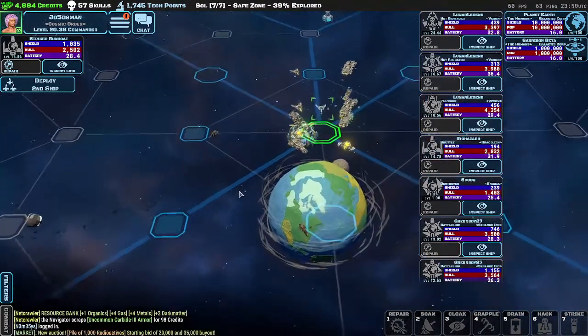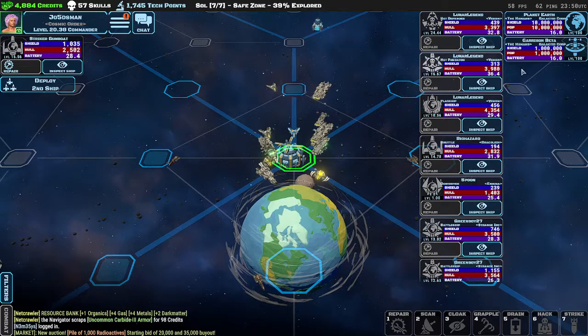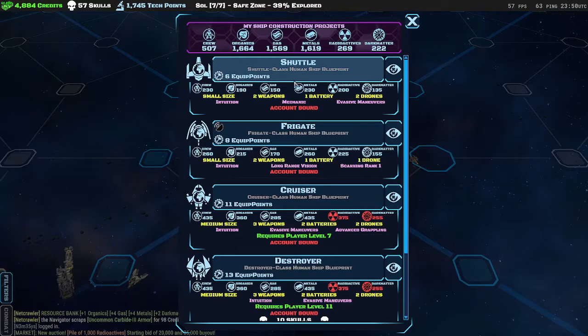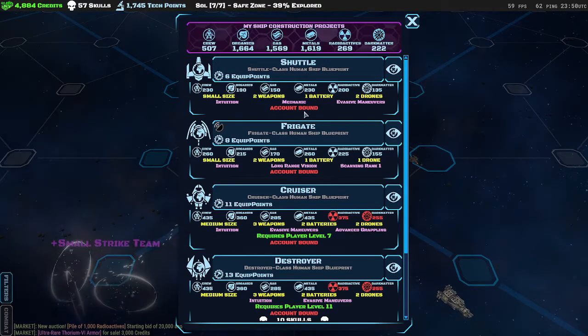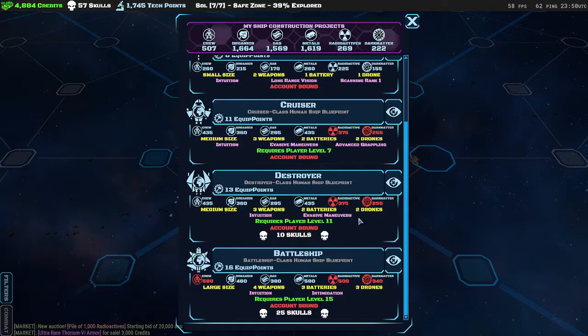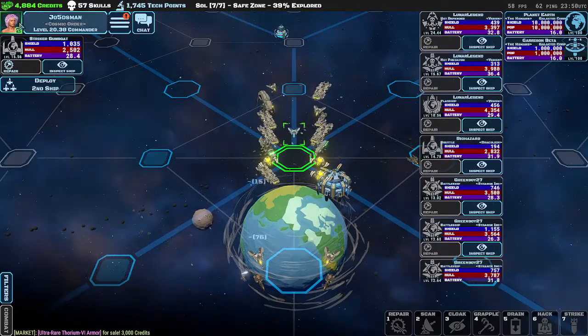Any sector that has a square means it is unexplored, so you need to jump to it and be there to have it mapped. As you can see, I have a bunch of stuff not mapped. When you fully map Soul, you will get a free ship — a shuttle. It has six equip points and will be bound to your account. You can trade ships but not these. You can craft up to a human battleship without any corpus assistance — the corpus is basically like a guild that helps you unlock better ships.